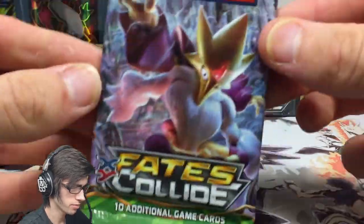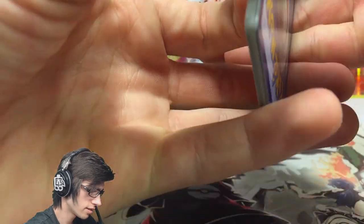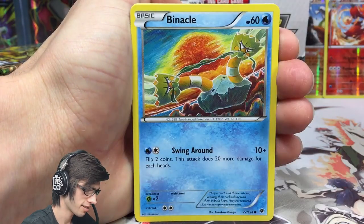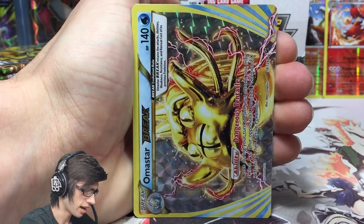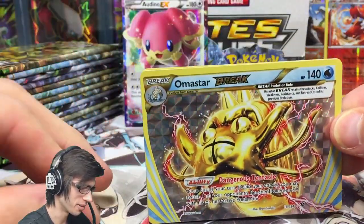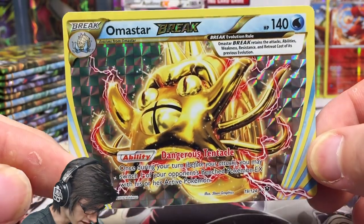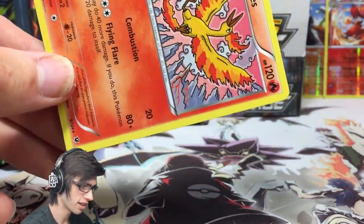Mega Alakazam pack art. We've got a Jigglypuff, Spoink, Snivy chilling, Meowth, Binacle, Snubbull, Snivy, Dewgong, Energy Pouch — and we've got a Strong Energy and an Omastar Break! Second Break of the box with 140 HP and the ability Dangerous Tentacle. Feel free to pause and read that one. And a Moltres regular rare — a pre-release promo with an alternate art — 120 HP with Combustion and Flying Flare.